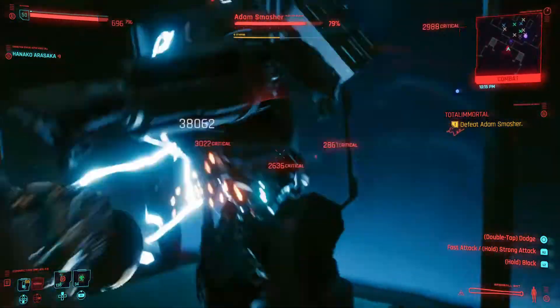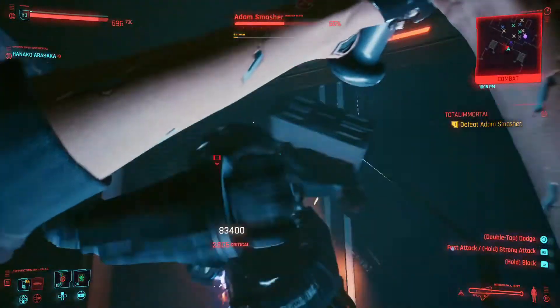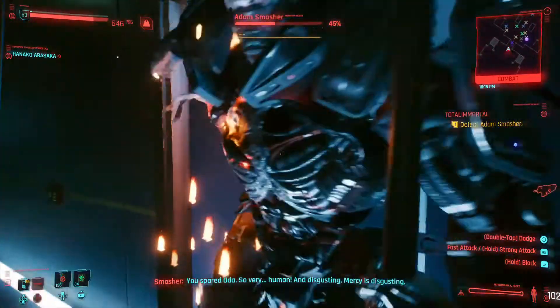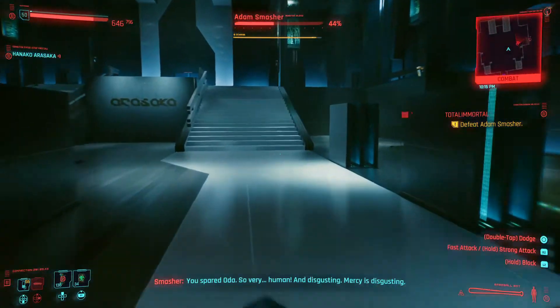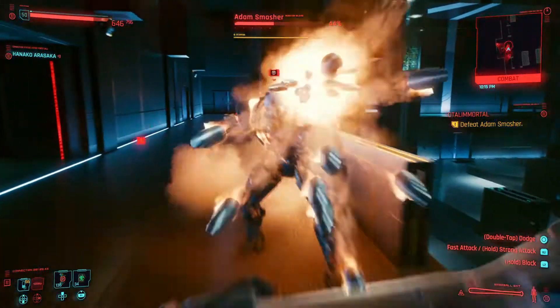So let's start swinging. As you can see we're beating on Adam Smasher like Joe Pesci at the end of Casino and he's actually taking it pretty well. Now one thing to keep in mind is I do have the three open mod slots on this bat, so I could have made it a little bit stronger if I would have chose to put something on there. But anyways, Smasher survived the second round. He's jumped upstairs and he's laying down some rockets.